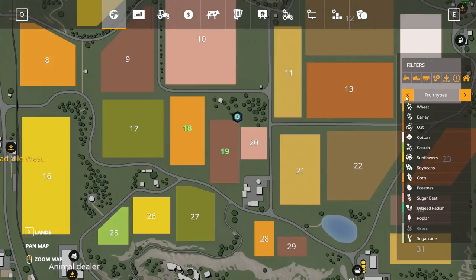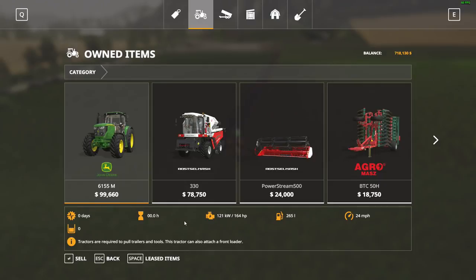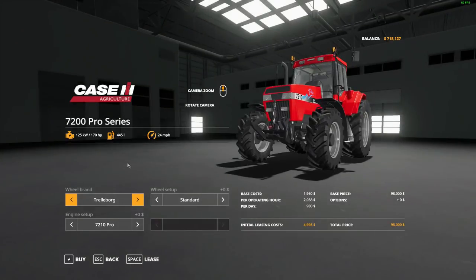Field 18 is gonna need to be plowed as well. What's planted there though? That's corn. I'm not gonna buy or lease a corn head, so what I'm honestly looking at is jumping into another tractor right away. How much horsepower do we have? 164 on the John Deere.